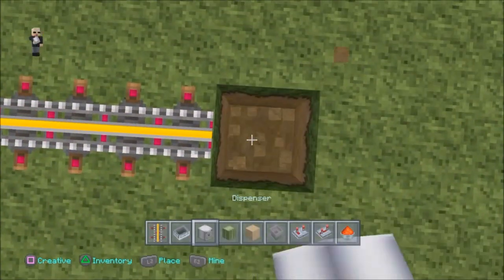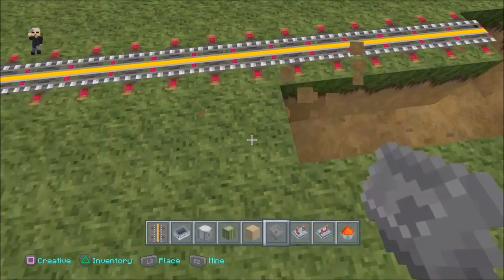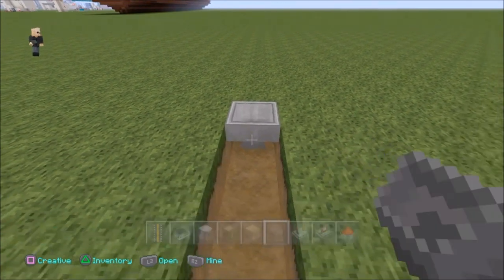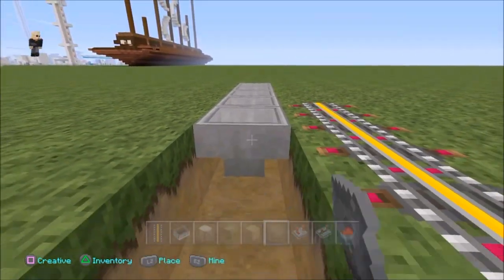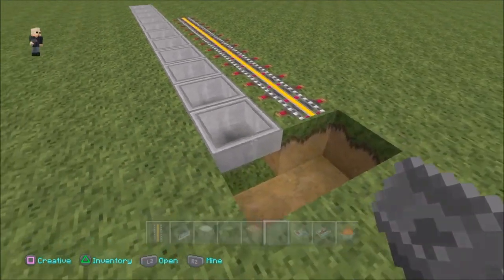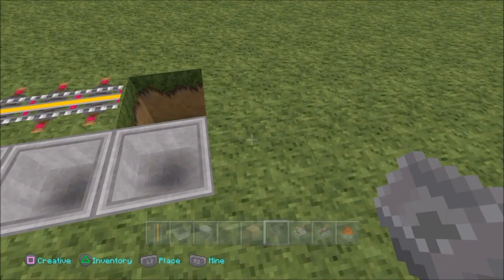So basically, we're going to run a line underground. First thing we want to do is put our hoppers down. And the trick with this is, every hopper will have to be connected into each other by crouch placing, all the way to the end. Now keep in mind, this is only very short for the tutorial and the video, but you guys should go about three or four times this length. So I'm going to put another one here, and this will be the end part.